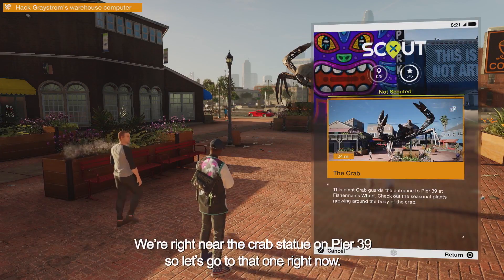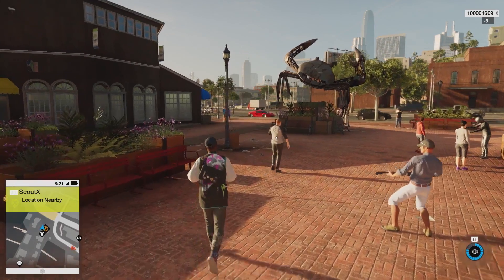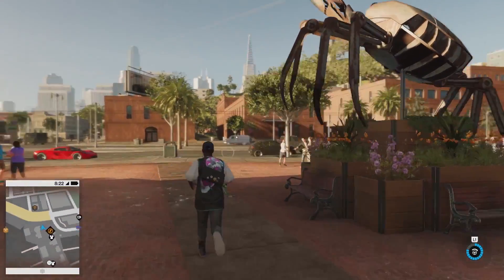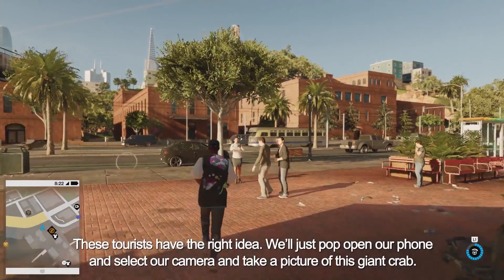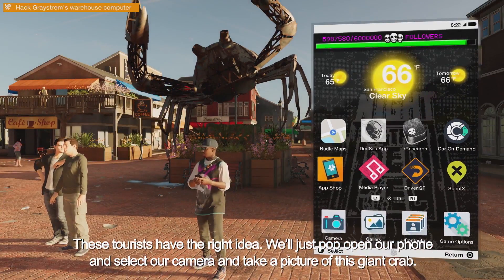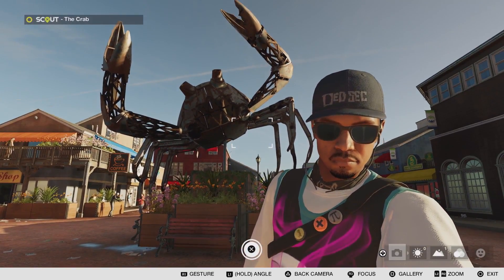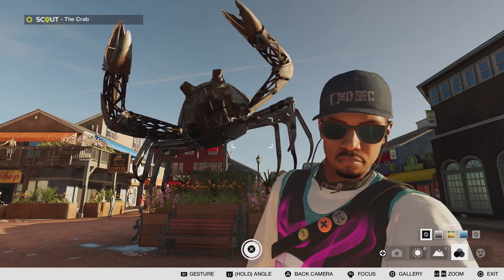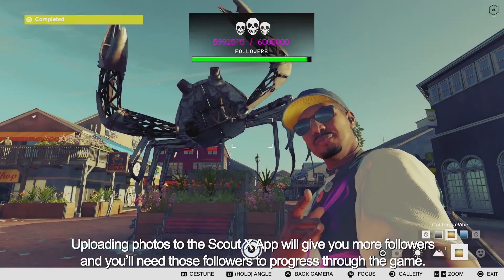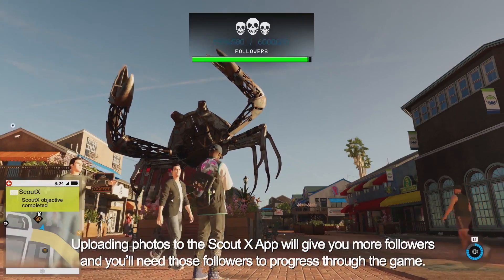We're right near the crab statue on Pier 39, so let's go to that one right now. We'll pop open our phone, select our camera, and take a picture of this giant crab — let's make it a selfie and use the California vibe filter. Uploading the photos to the ScoutX app will give you more followers, and you'll need those followers to progress through the game.